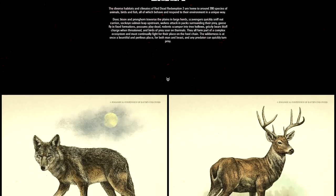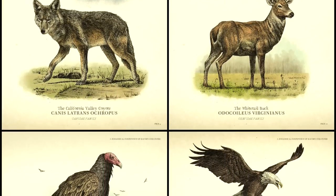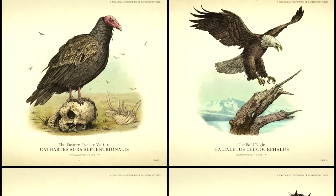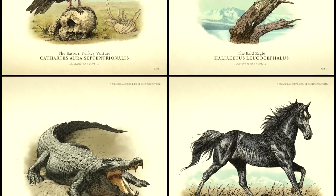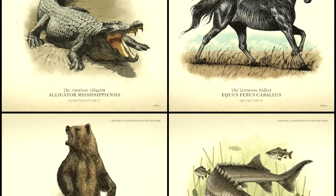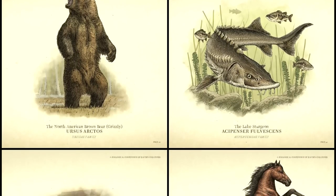The Red Dead Redemption 2 website was updated once more with a new section called Wildlife less than 24 hours ago. There is some very interesting stuff in there — a lot of mechanics and features we didn't know about, as well as about 8 or so brand new screenshots to analyze in full detail. The post tackles the subject of wildlife, hunting, fishing, and horses as well.